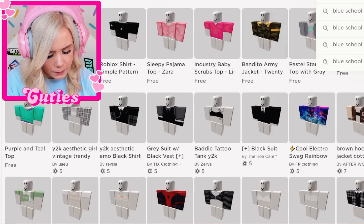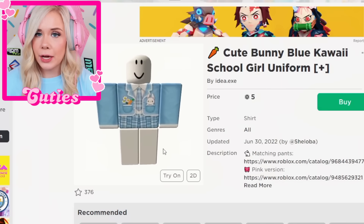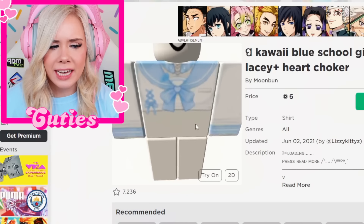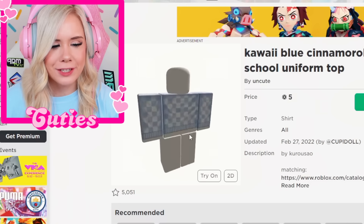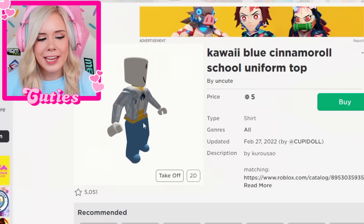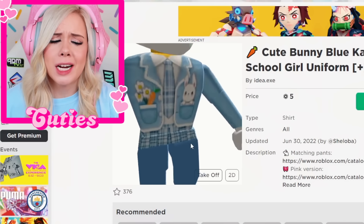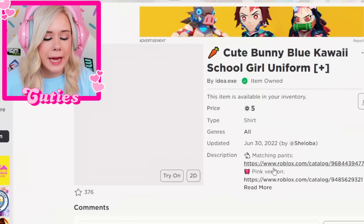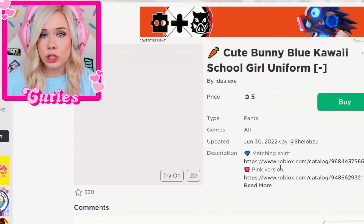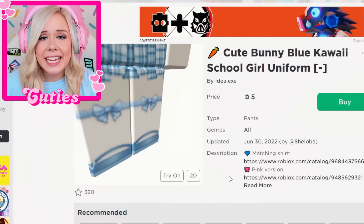Now we're gonna need to give her a school uniform. Do they have any blue school uniforms? There's some here. There's this one we could use — kind of cute. Or we could use this one, it kind of looks like a sailor. How about this one? This literally looks so preppy — she would for sure hate me for this. This school uniform really got me, honestly I think it was just because of the bunny. I'm gonna buy this one, and apparently it also comes with matching pants. It's perfect — the little socks even have bows on them. We're buying it. It's a done deal.